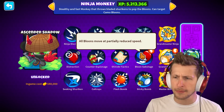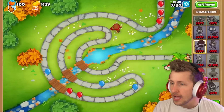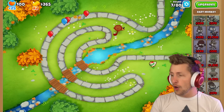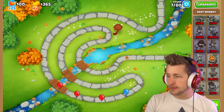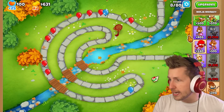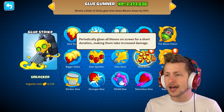Ninja Monkey — balloon sabotage: all balloons move at partially reduced speed. So Shinobi Tactics is just on all the time now, literally all the time balloons are just constantly slower. We definitely want Ninja Monkey then, that's really good.